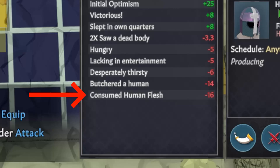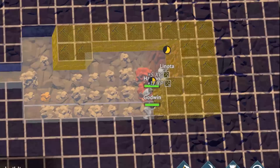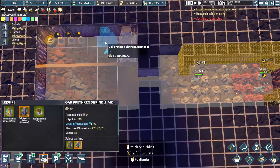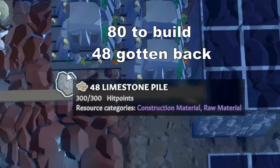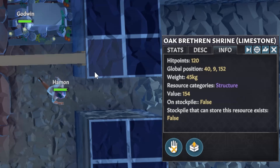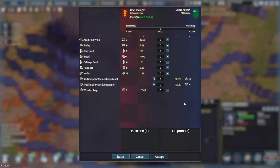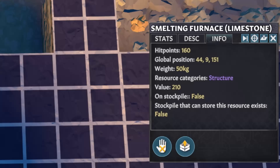Settlements built underground or into hillsides tend to result in way more resources than you actually need, especially on mountain maps where you're inundated with limestone. This won't decay, meaning you'll be filling ever-growing stockpiles. There are two good ways to get rid of it: you can make and then deconstruct buildings, which gets rid of 40% of whatever it costs, or you can build buildings and pack them up to sell to merchants. Make shrines if you want to get rid of material the quickest, and make kilns if you want to sell them for the most value.